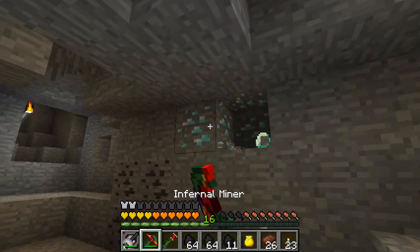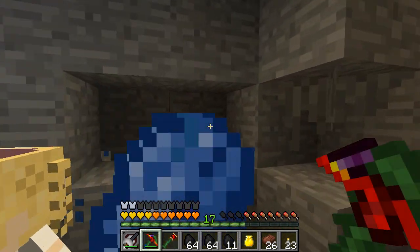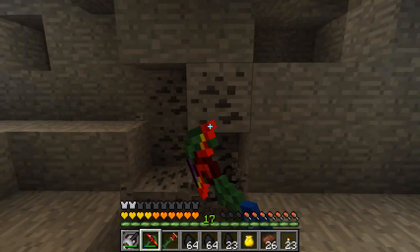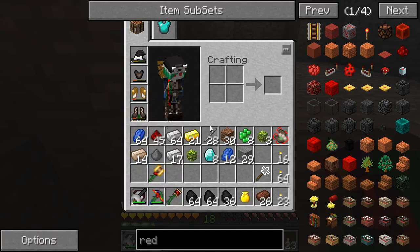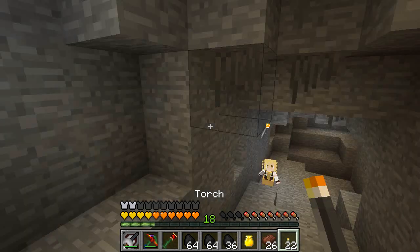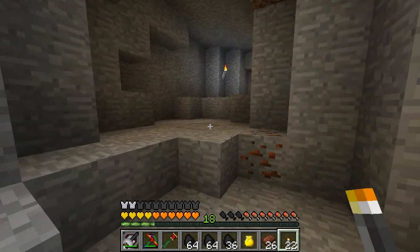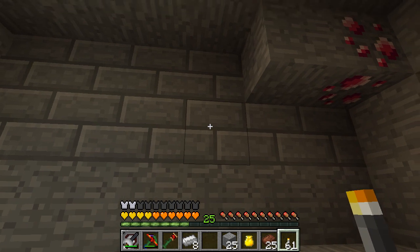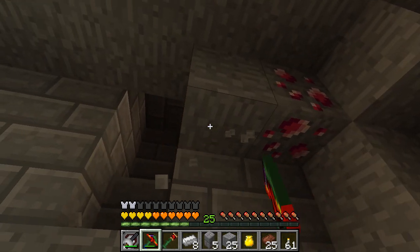If I grab all the materials then I can set up a good base down here. This is already pretty large and sprawling with lots of space. Diamonds! These things aren't worth very much but I'll take them. Lapis, coal. I don't really have to take any of the stone since there are big open caverns — I just need resources. I wish there was more redstone down here though; I've got 45 so far. I've gotten more coal than redstone.